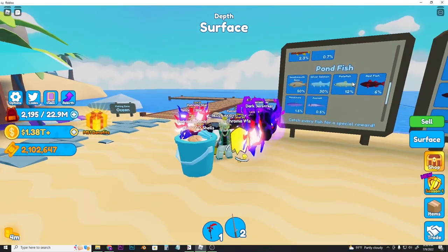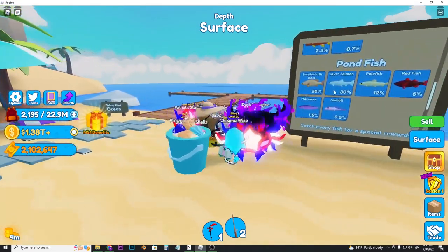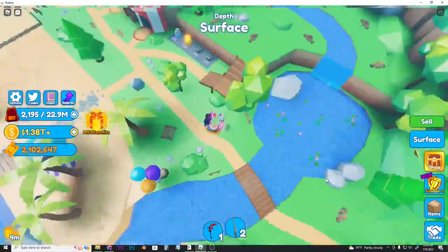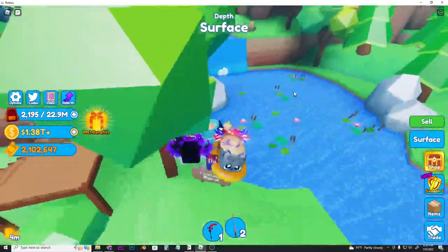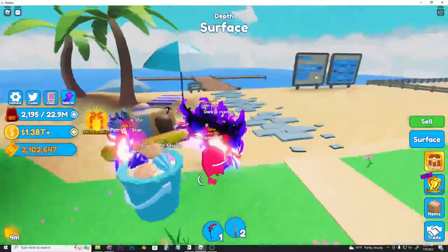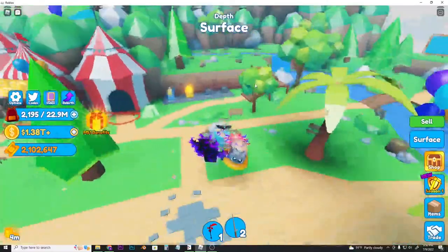By the way, you don't need to use any luck boost or anything like that — just AFK fish for a bit and you're gonna have all of these completed. The next one is pond fish. As you can see there's a pond right here, and for completing the pond fish index you just need to fish here the same way as the other ones.